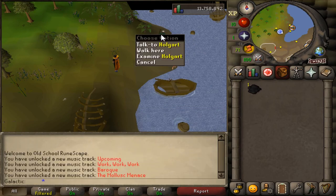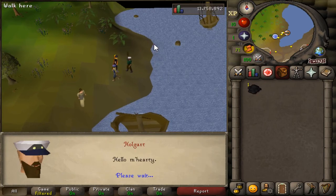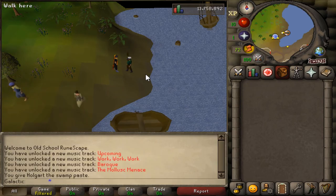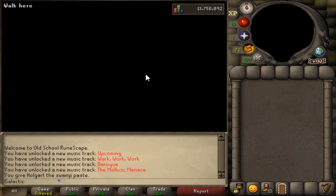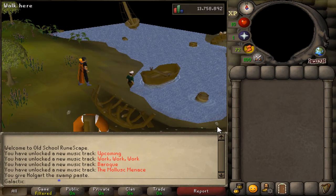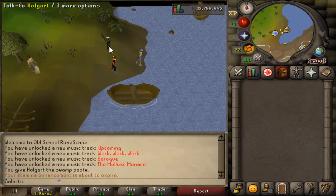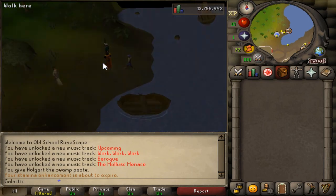Next, talk to Holger and give him your swamp paste. Then right-click Holger and select the travel option to travel to the fishing platform.